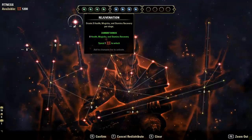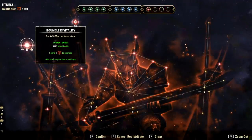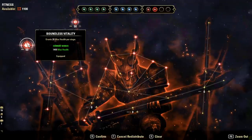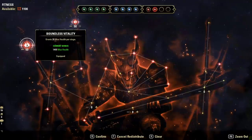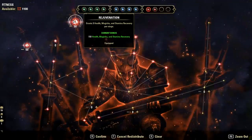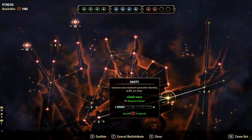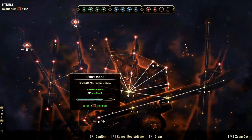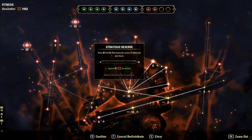Now the red tree for the DPS setup. Start with Rejuvenation — 50 points for extra recoveries — then Boundless Vitality for extra health. The extra health gives you more food options; with the health most builds have in this patch you don't have to run food or drink that includes health. That's 100 red CP or 300 overall. Then go to Sprinter with 10 points, Hasty with 8 points, and Hero's Vigor with about 30 for even more health — all passive.